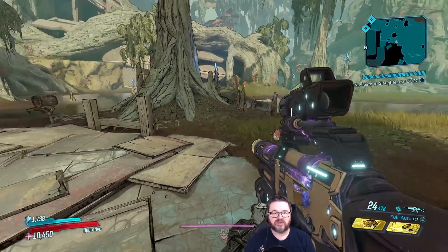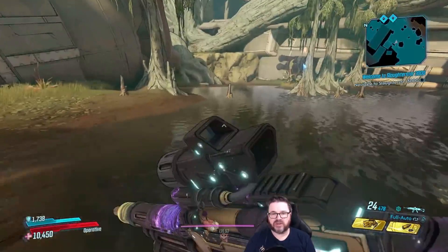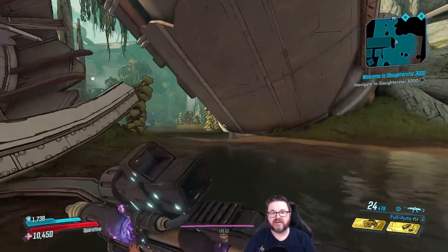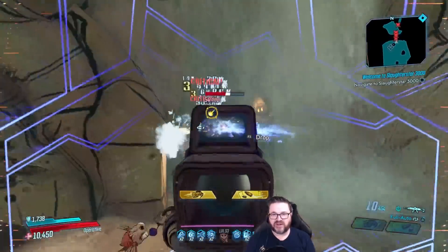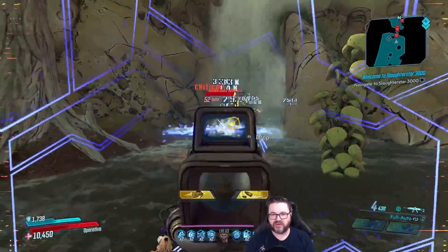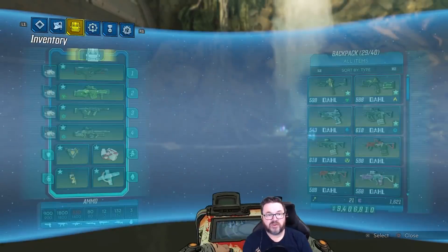Today we're going to farm for a few things. We're going to start by going after a Star Helix that does shock damage — I don't even care if it's anointed, if it does shock damage we're taking it. As you can see, the Star Helix is absolutely destroying with the 100% Sentinel cryo anointment on Zane — this thing will wreck face.